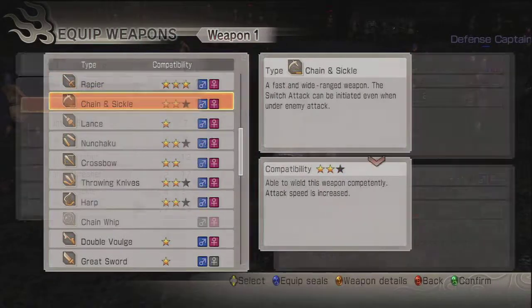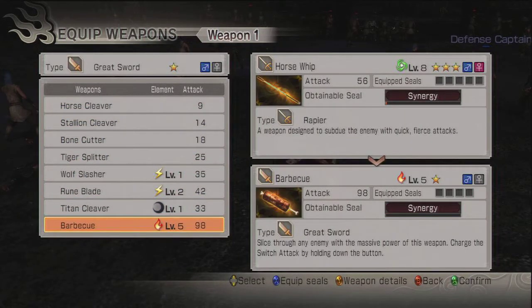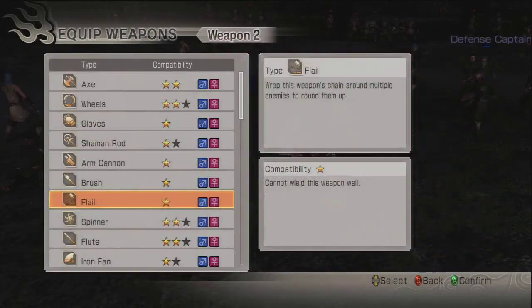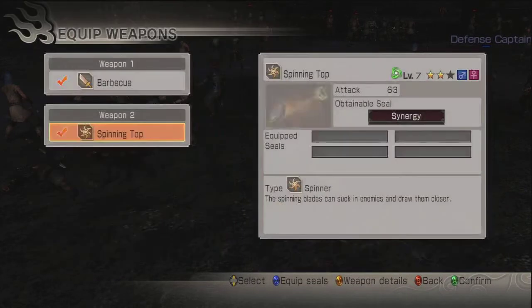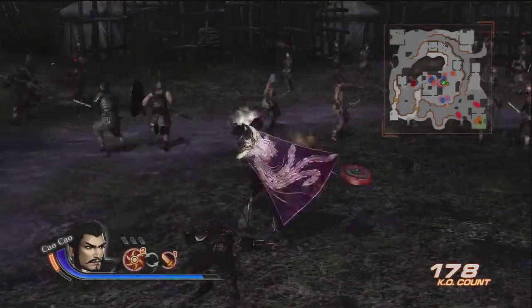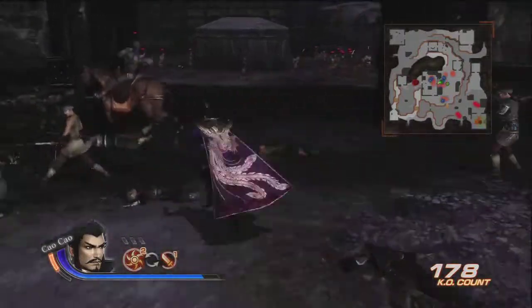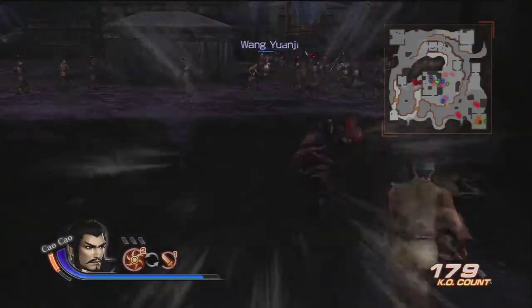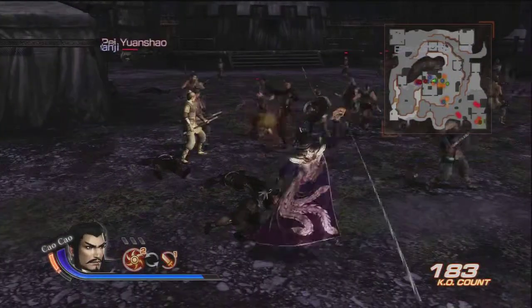I'll swap now from horse hook — that's not really a funny weapon, that's just the same weapon — to a barbecue for the great sword, and a spinning top for the spinner. Spinning top — I didn't really get anyone in that, so I'll just get people explaining this.